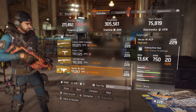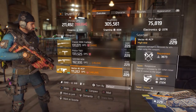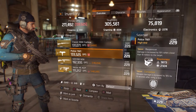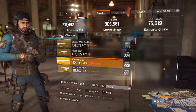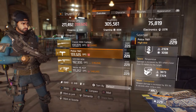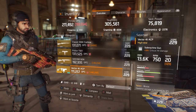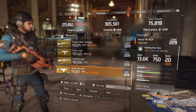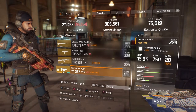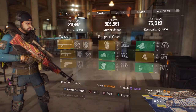Quick sneak peek at my next Alpha Bridge build video: I'm using a Vector that dropped with brutal, deadly, and responsive, and the Underground AK with self-preserve, responsive, and competent. I'm going to reroll responsive for deadly and deadly for fierce, ending up with brutal, deadly, fierce, self-preserve, deadly, and competent. Compared to my MP7, this Vector is going to absolutely destroy people, so that video is coming soon.